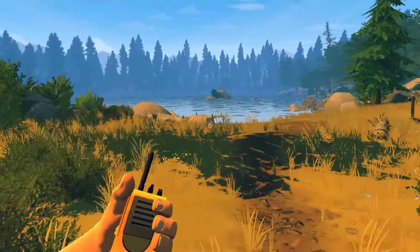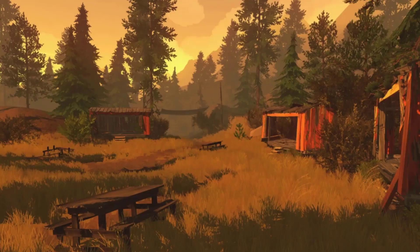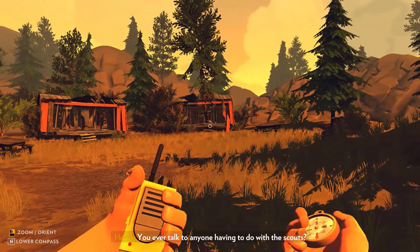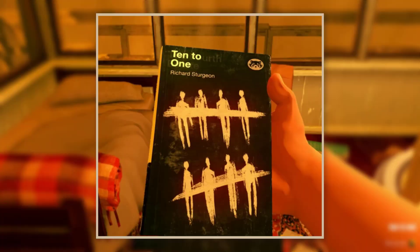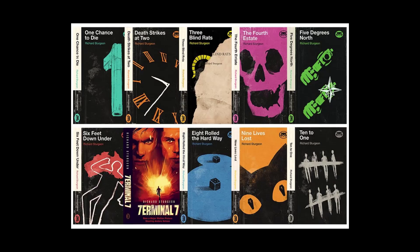The last book from the Richard Sturgeon series is found in Camp Arapaho, located in the southeast corner of the map — an abandoned boy scout camp that plays host to a crew doing controlled burns of trees in the area. There we'll find a book called 'Ten to One,' with eight bodies crossed out on the cover. The collection was complete, and it was time to take the last book back to Henry's Tower.